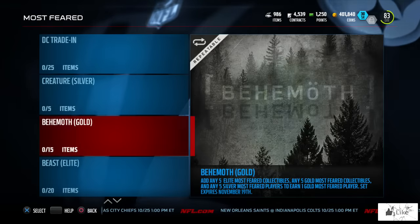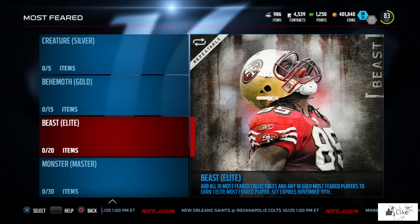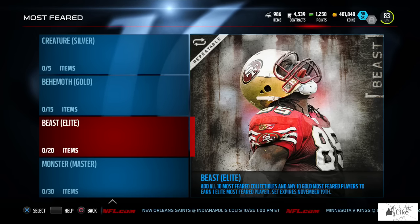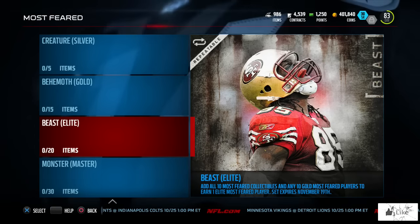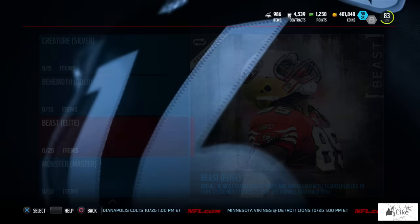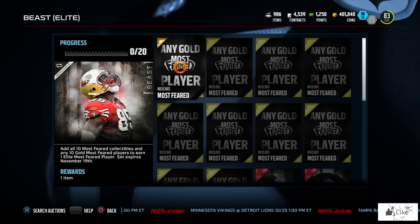Next is the Beast Elite set: add all 10 Most Feared collectibles and any 10 gold Most Feared players to earn one elite Most Feared player. This is how you get a guaranteed elite Most Feared player if you can't pull one from packs — the wild card slots combined with the elite collectibles make it possible.